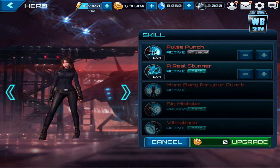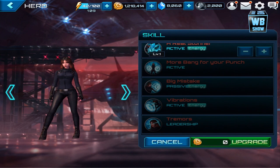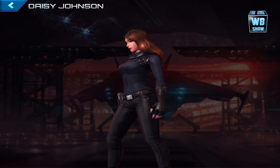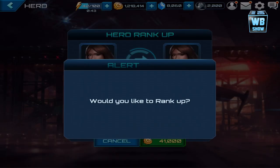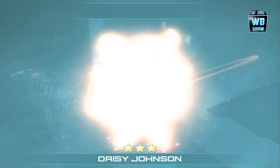Let's look at her skills first: Pulse Punch — 'a real stunner, more bang for your punch, big mistake' — and Vibration Tremors. She has the S.H.I.E.L.D. kind of outfit; she's wearing leather pants and leather gloves. Anyway, let's rank her up — I want to rank her up first. Oh gosh, I forgot it costs gold. There's a yellow aura now when you're ranking her up.